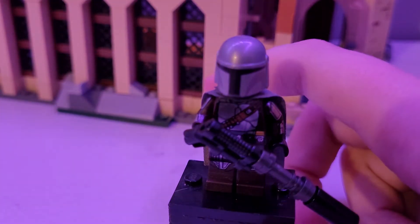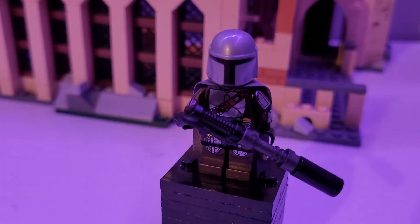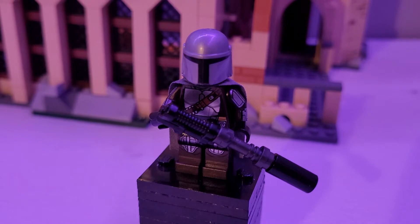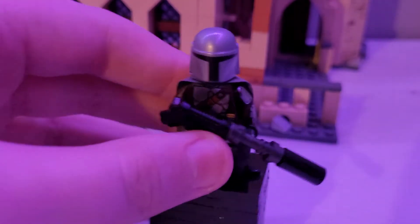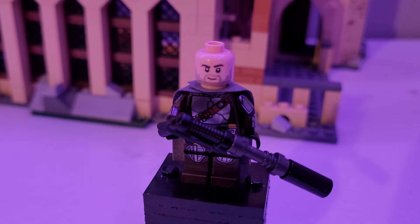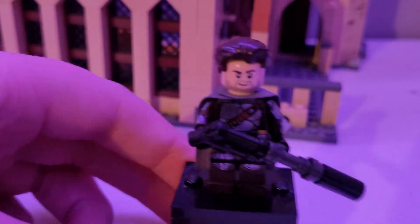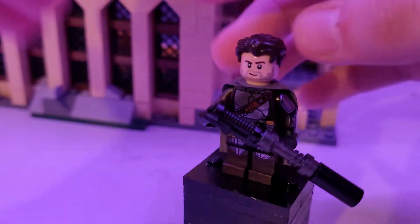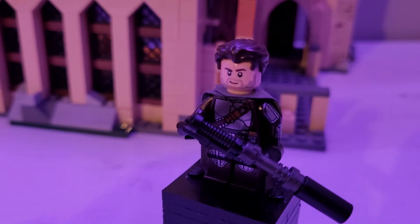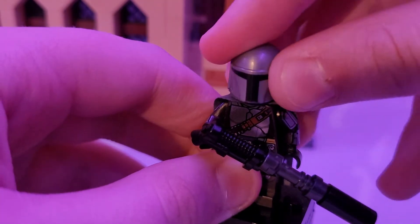And what I did — which LEGO probably wouldn't do — I gave Mando his head underneath the helmet. I made a mistake in editing: I put the wrong head on the Mandalorian, so it should be this head instead, which looks a lot like Din Djarin. You can also put this hair piece from Robert Pattinson's Bruce Wayne on there, and I think it looks really good for Mando.